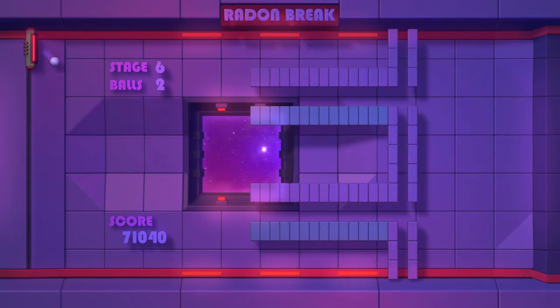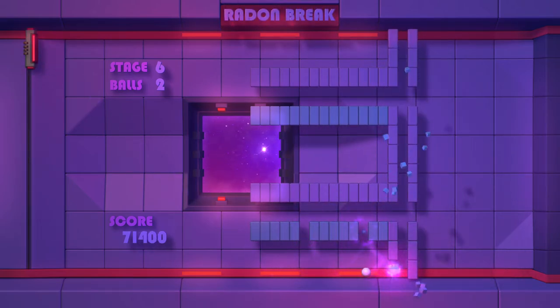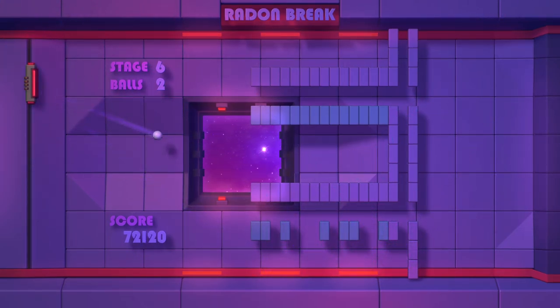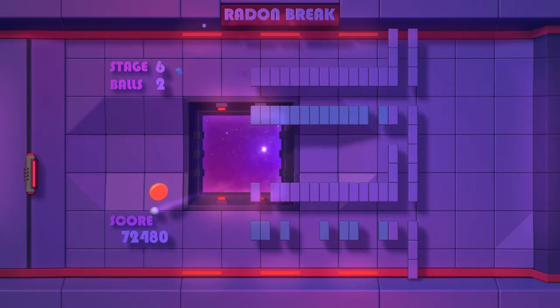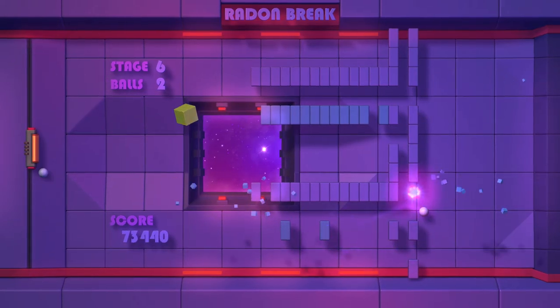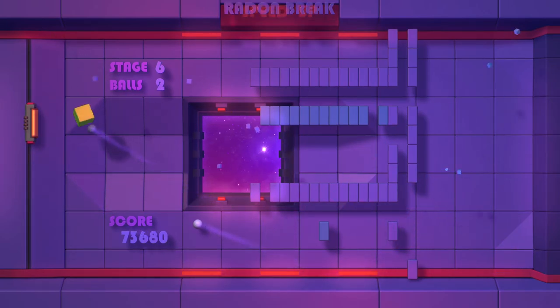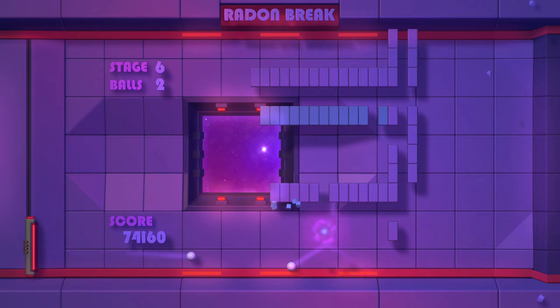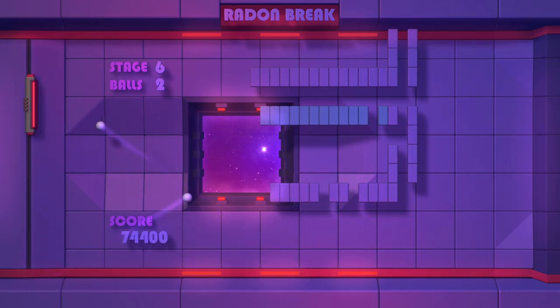There are also some bonus items that you can unlock, like a block wall that pretty much blocks all the balls so that you don't lose anything for a little while. You can also get some extra score just to increase your score. There is a next level thing which actually really comes in handy, because towards the end whenever you have maybe one or two bricks, those can be really hard to break. There is this power-up that will allow you to just forget about the last two or three bricks and move on to the next level, which I think is really good.